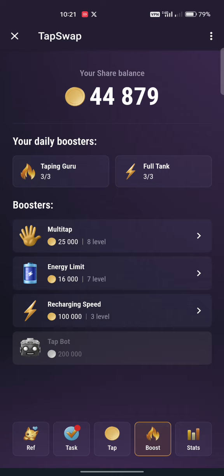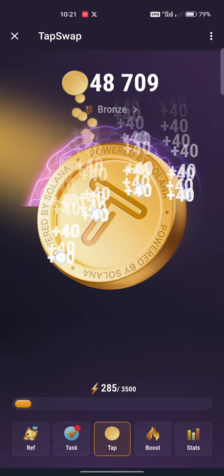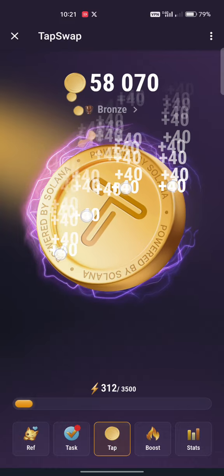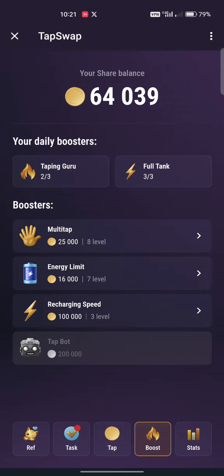The Tapping Guru - let me show you how it works. You get three of these Tapping Gurus every day, every 24 hours. Let me show how Tapping Guru works - it multiplies your coins by five times for 20 seconds. So when you click Get, put your phone flat and use all your fingers to tap. Instead of tapping 8 times, it becomes 40 times. Tapping like this will be like thunder - your Tapping Guru lasts for 20 seconds.